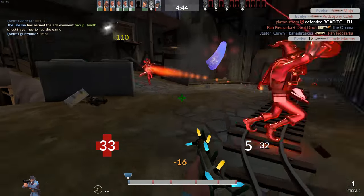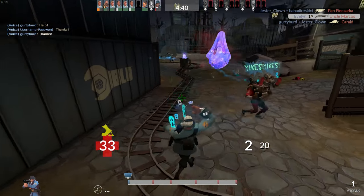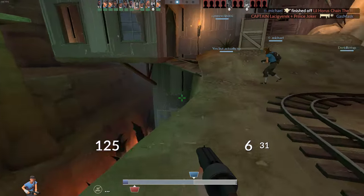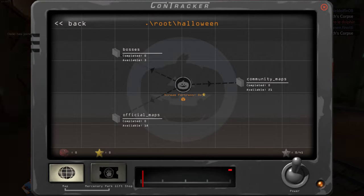Ghosts are NPCs that don't attack, but they scare you for several seconds during which you can't attack — nice to use also to trick enemies. There are also soul gargoyles that are used for Halloween contracts, but contracts are not the topic for today's video.